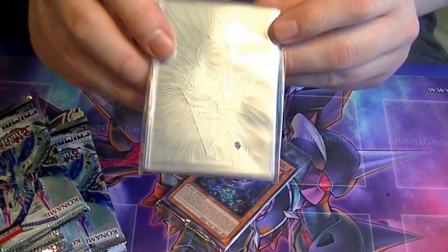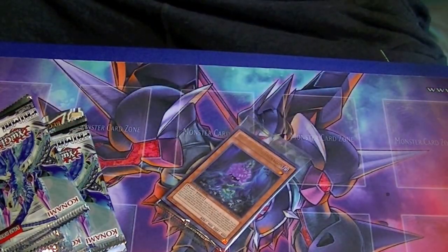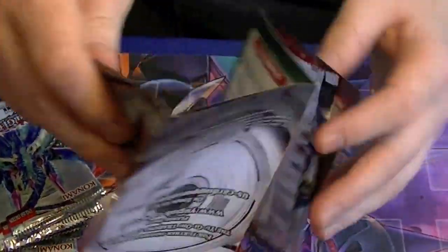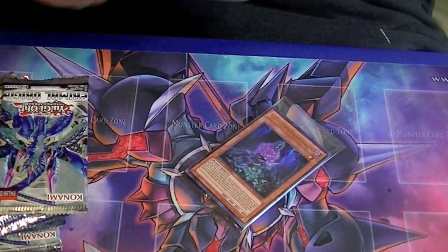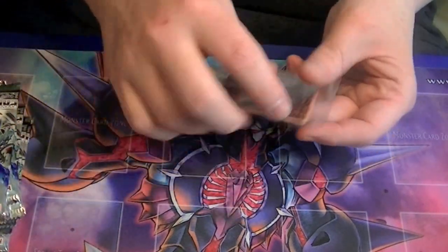There's our little plastic sleeves, silver lettering this time, which is nice. Those will go on any good cards I pull. New little how-to-play book, which will be changing here in the next few days with the new rule changes. And our promo pack.